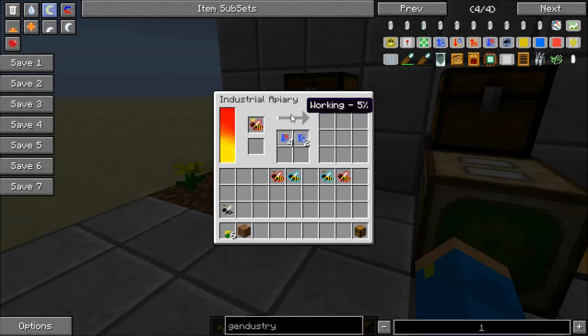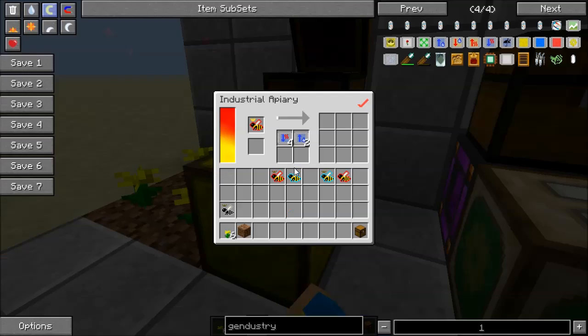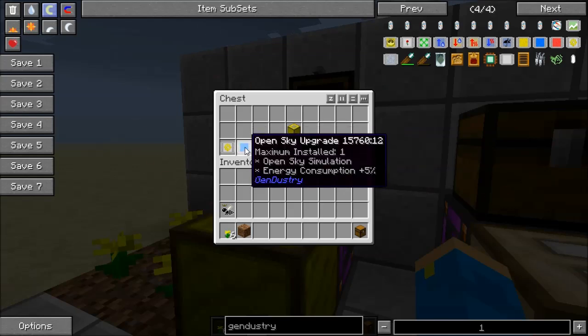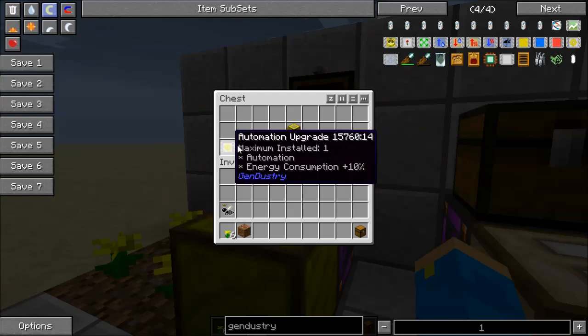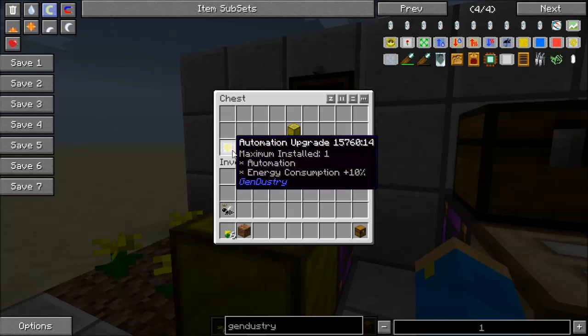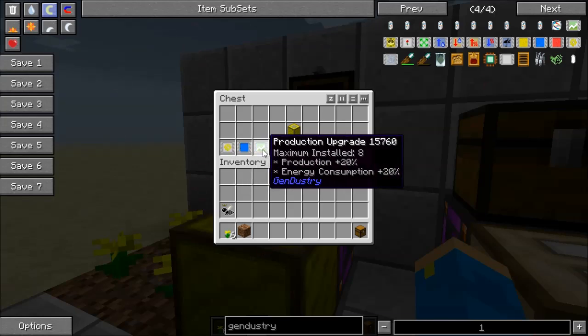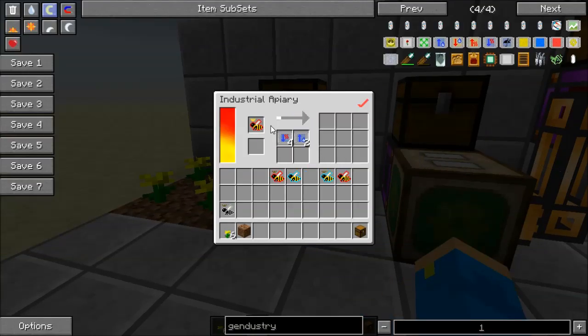So that's the industrial apiary — it requires energy to run, and a bit more with upgrades installed. The automation upgrade automatically takes princesses that end up in the output and puts them back in the top slot, and throws a drone back in too — very handy. Open sky makes it act like it's under open sky, so if it's raining it'll still run. The production upgrade increases bee production by 20% but also increases energy consumption by the same amount. There's a limit on how many you can put in — with production upgrades you can only put in eight, but eight would draw a lot of energy and give you very productive bees.